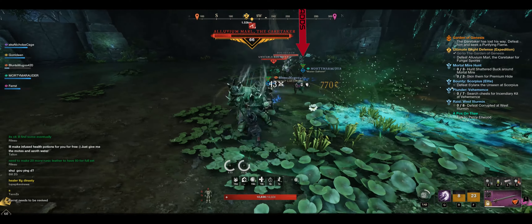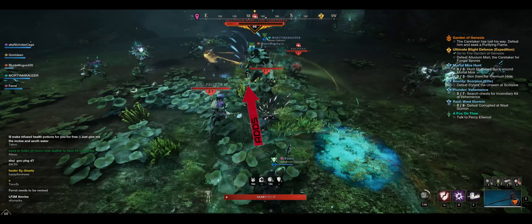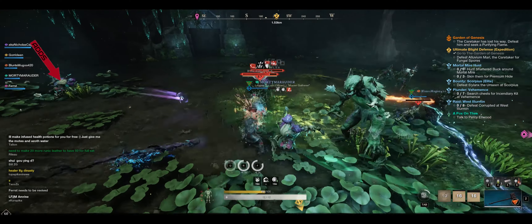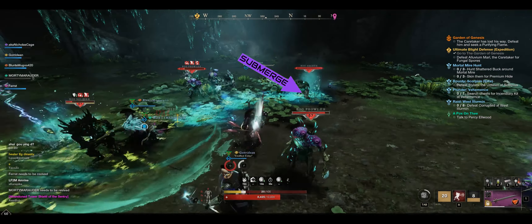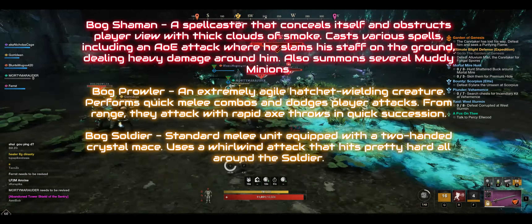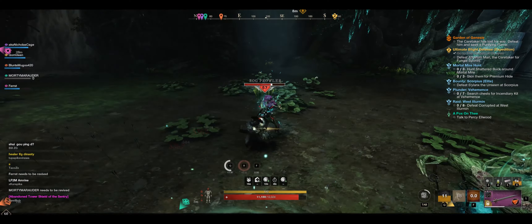Finally, once the second root wall ends, DPS should focus on adds — primarily shamans, followed by archers, then prowlers and soldiers, which should group around the tank. Once adds are dealt with, the party should be able to finish off the boss in between rounds of peekaboo. The end of this fight can drag on, but just stick together and you should come out all right.